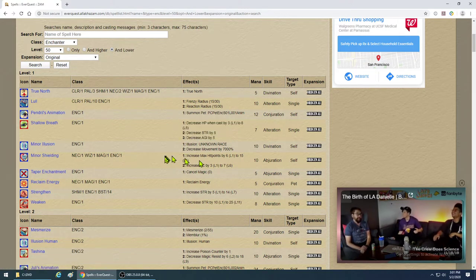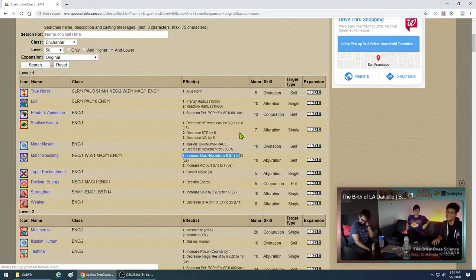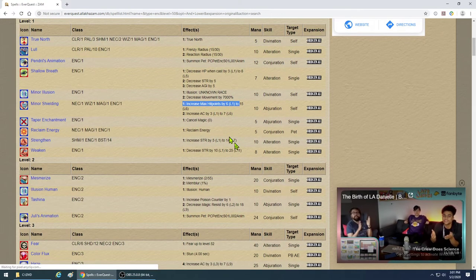Minor Shielding — you're going to get this automatically. Put it on; it will give you a little more hit points and some armor class, which definitely helps at early levels. Minor Illusion will turn you into a tree or whatever is closest near you. It's good for working on Divination and if you want to med, you can go to Minor Illusion.